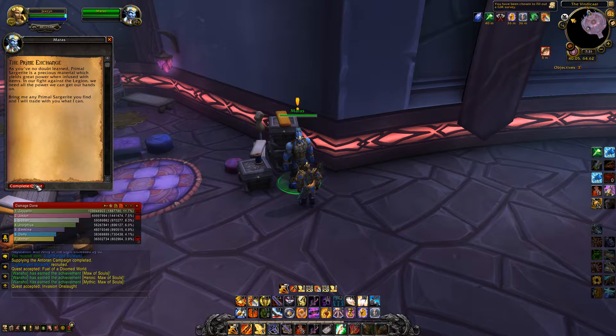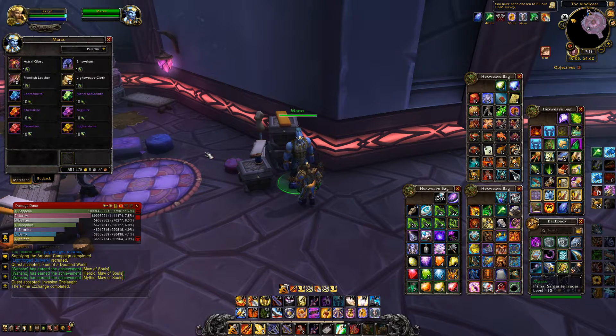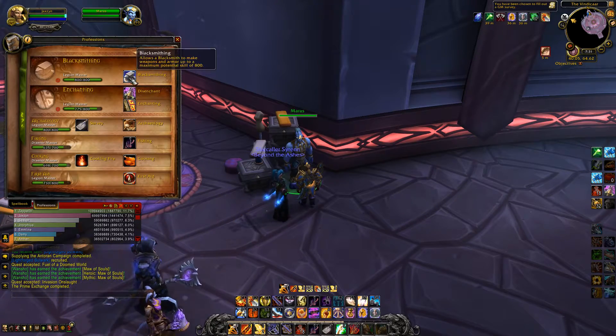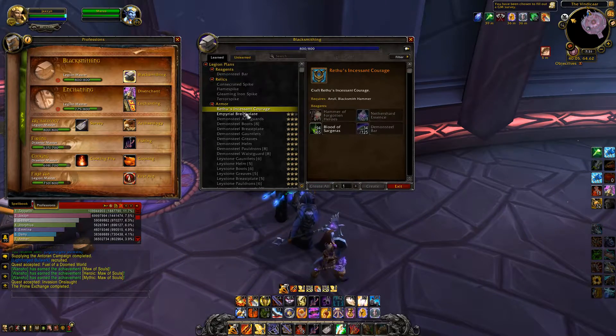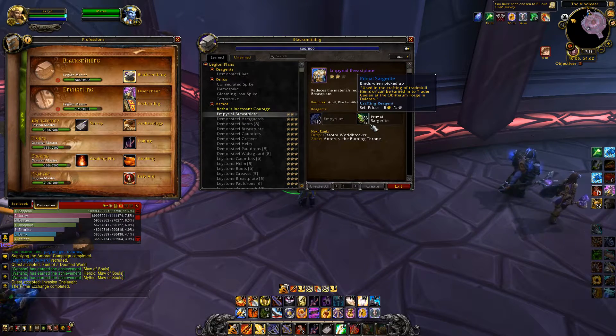So this is our Primal Sargerite vendor. What does that mean? Just like our vendor in Dalaran that came with 7.1, you can pick up any of the desirable mats that start to show up here, basically from our advances into Argus. For me that'll be super useful as I can produce a little bit more imperial breastplate — you can see I'm sitting on 166 Primal Sargerite.